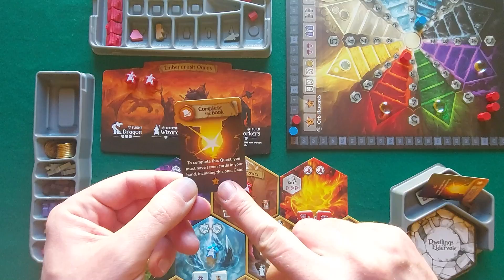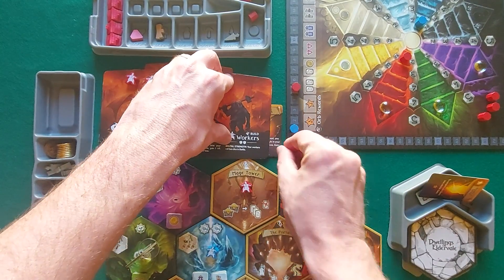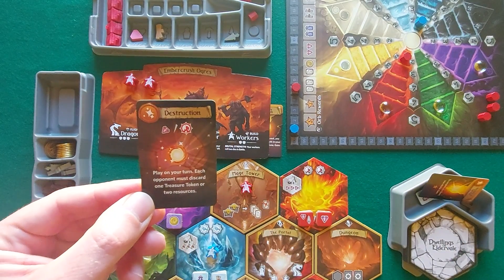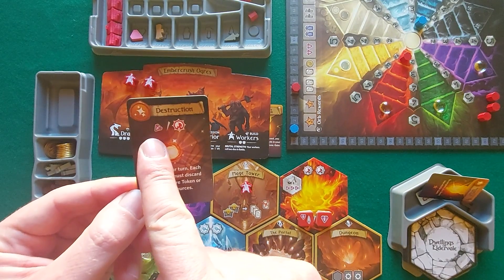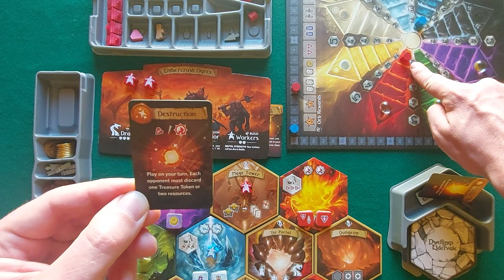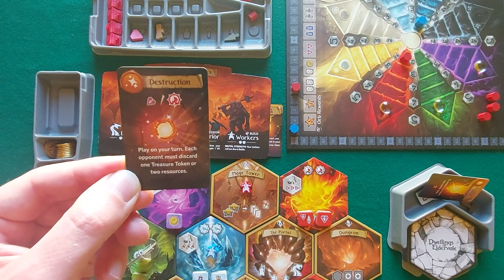Having 7 cards in hand allows red to complete the quest 'Complete the Book,' earning 3 victory points. Completed quests go under the player's board. Spells like Destruction can be played as a free action on your turn and may have a casting cost — in this case, the player should pay a gem. However, red meets the minimum elemental power requirement of at least level 1 in the fire element, allowing Destruction to be cast at cost 0.